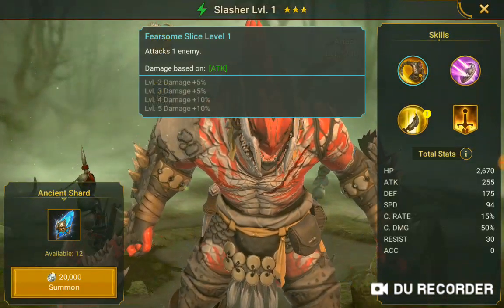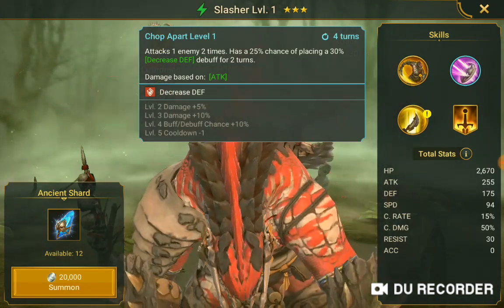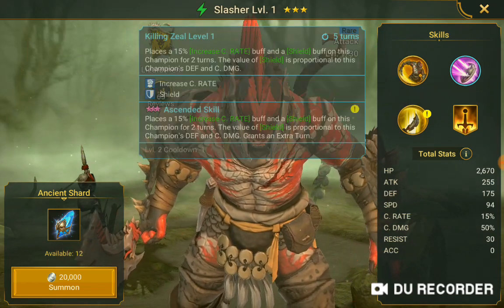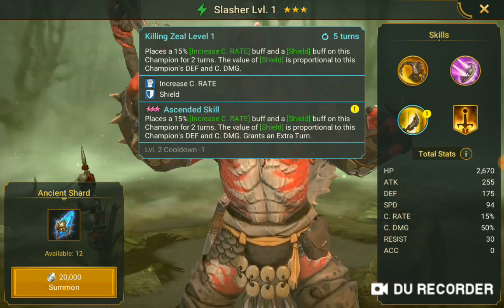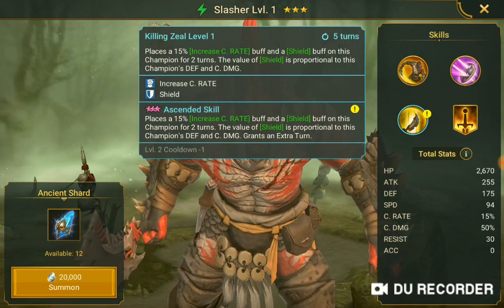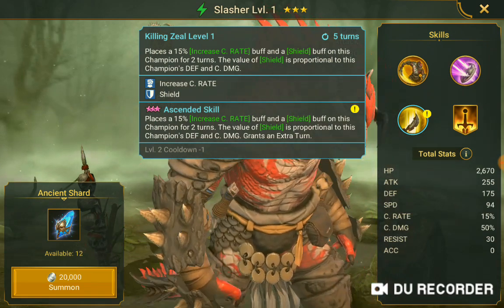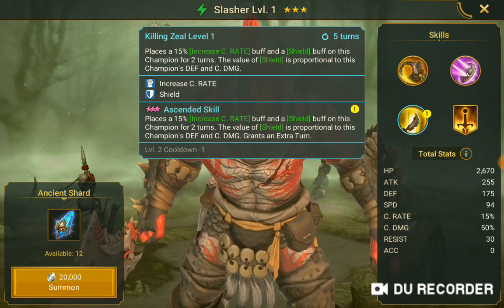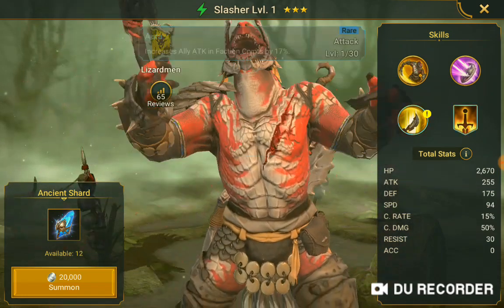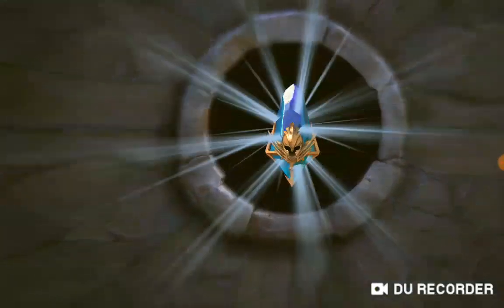Okay, Slasher — he looks different. Fearsome Slice level 1 attacks one enemy, damage based. Chop Apart level 1 attacks one enemy two times, has a 25% chance of placing a 30% decrease defense debuff for two turns. Killing Zeal places a 15% increase critical rate buff and shield buff on this champion for two turns, the value of the shield is proportionate to the champion's defense and critical damage. Ascended skill 3 places 15% critical rate buff and shield on this champion for two turns and grants an extra turn. Aurora increases ally attack in fracturing creeps by 17% and 10%.